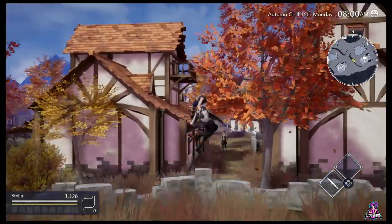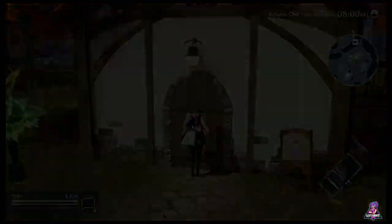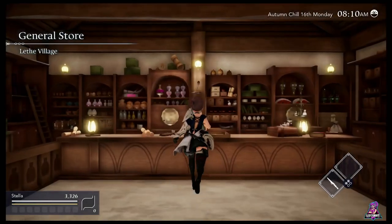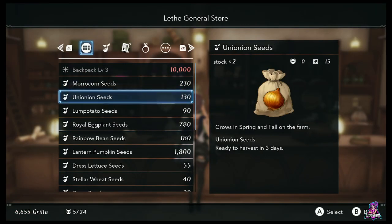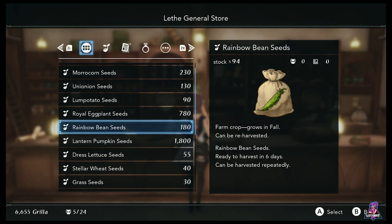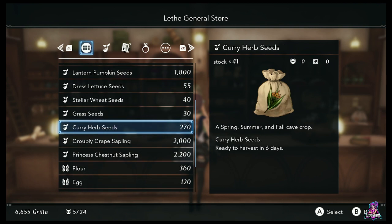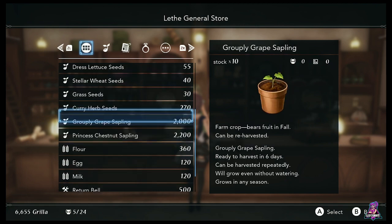You come here to the ham — you can also come to the general store for your crops and seeds. There's a general store in every city. Lethe will change what it has. So for example, in spring you had carob seeds and all that, but now after mid-fall I've got the morocorn and onions — stuff that actually grows in the current season, as opposed to the spring ones which were just your dress lettuce, carops, grass, etc.